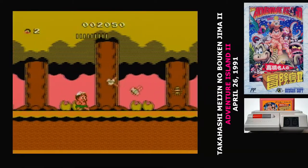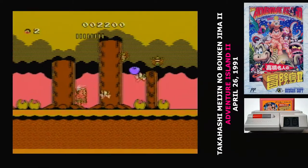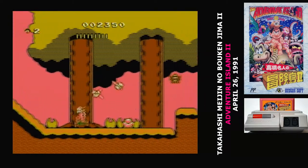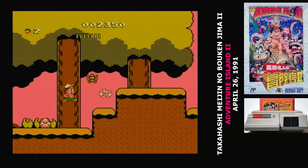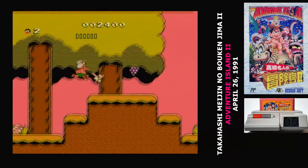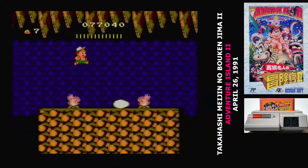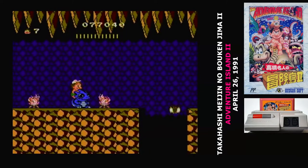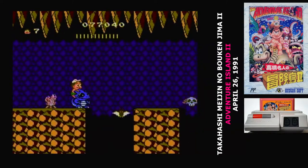The controls should be familiar: A jumps, while holding down B will make you run. If you've collected an axe from an egg, then tapping B will throw that. The big new addition here are the dinosaur friends. Nintendo couldn't get Yoshi to work on the Famicom, but Hudson somehow managed it. There are four different dinosaurs that you can ride, and you get them by collecting the cards that you find in eggs.